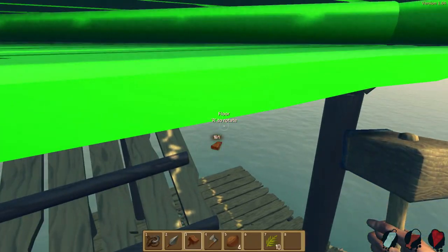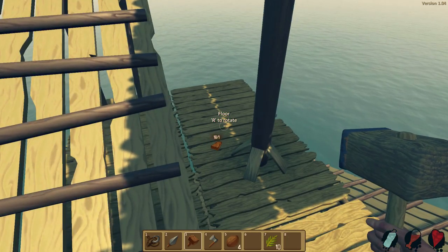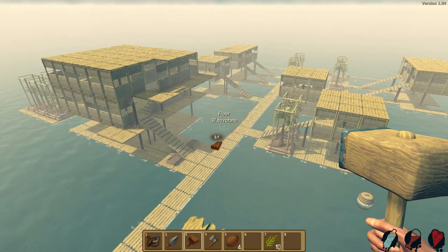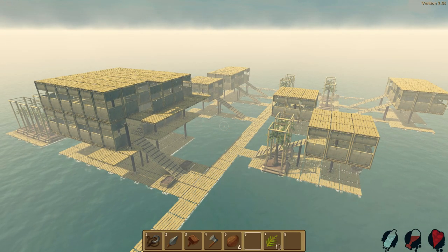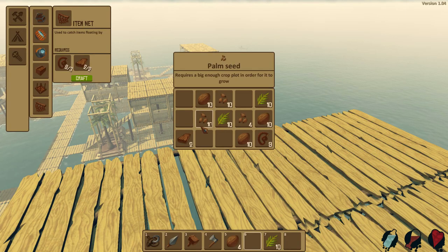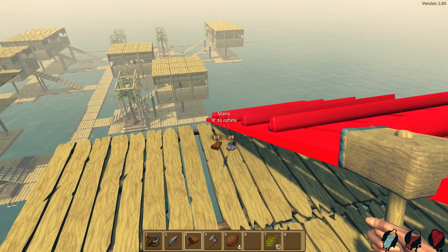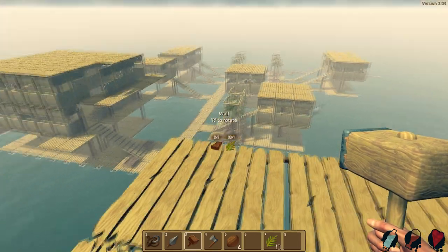I'm not going to lie — this is a pretty cool view so far. Let me put the hammer away so we can get a nice good look. Looking pretty sweet, man — very postcard-esque. We've got to keep going though. We're getting pretty damn low on the old wood reserves. We don't even have enough to make some stairs. You guys know what has to happen — we've got to go down and collect some more.